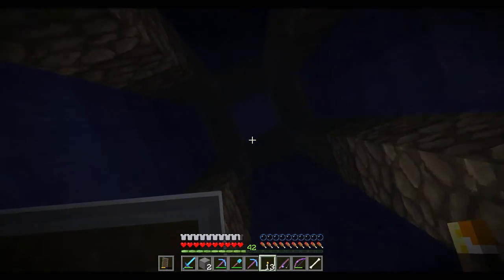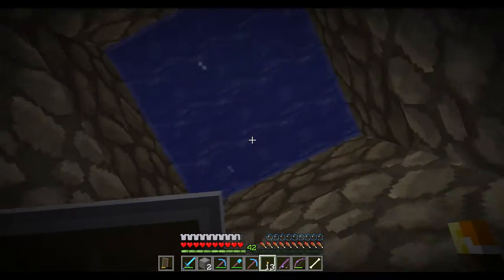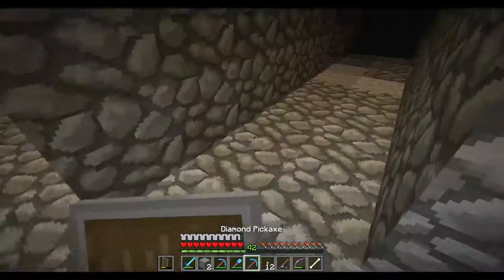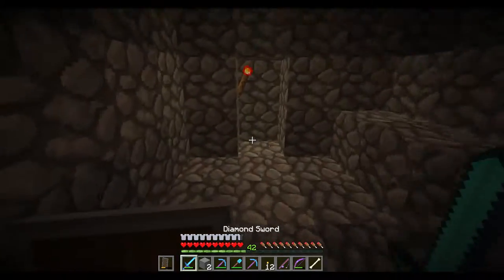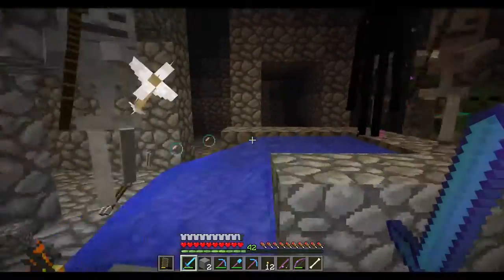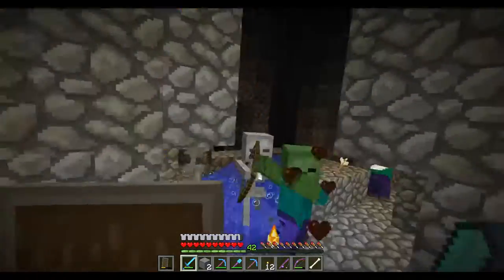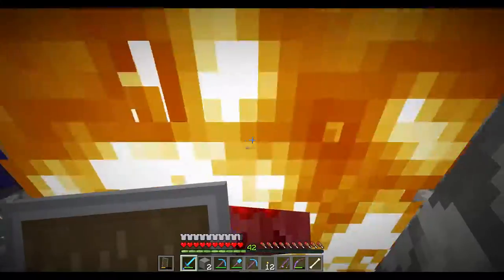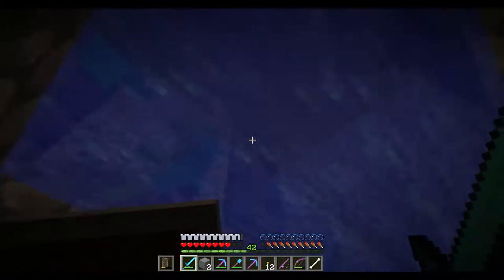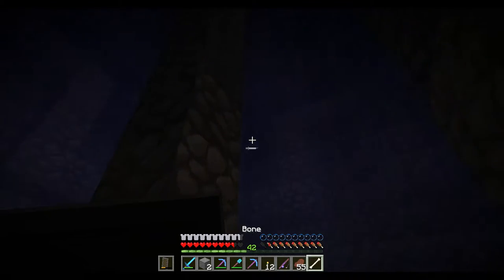Nothing down there. I don't think there's going to be anything up here either, but it's worth a check. Wow, there's a room up here! Creeper explosion. I have no idea what's going on here. There's a lot of baddies — holy crap. It's a good thing I'm wearing almost full diamond armor. Oh my God, I'm on fire now. I need to get out of here. There are so many bad things. Let's go ahead and eat.